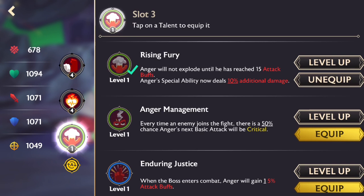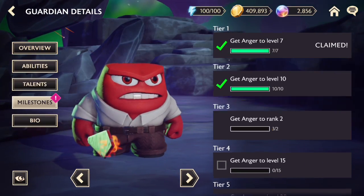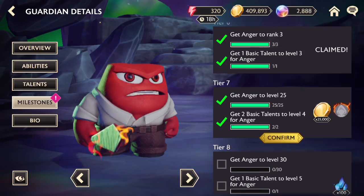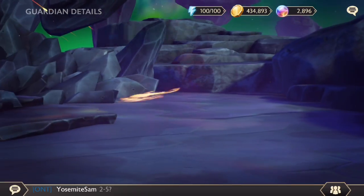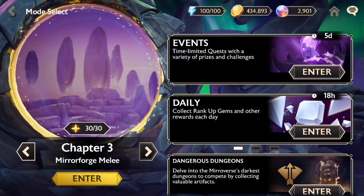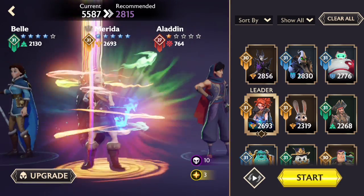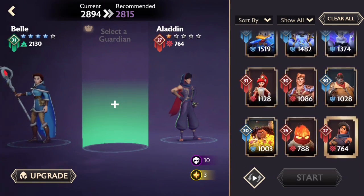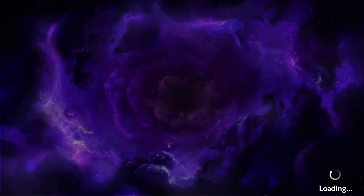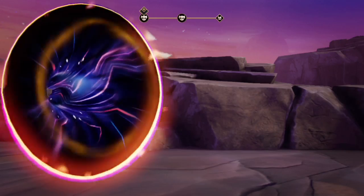We collect all the milestones and get Anger unlocked. For the Tower of Troubles, we're going to bring Anger and Aladdin, and probably a healer like Belle. The stage wants tanks but I'm not worried about three-starring. We'll do about three levels to showcase the characters, then try some campaign levels as well.